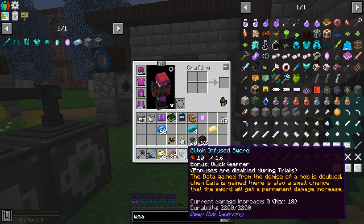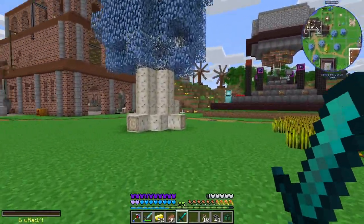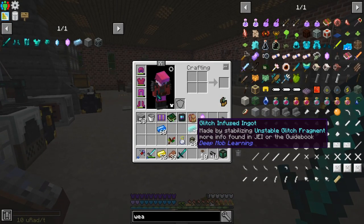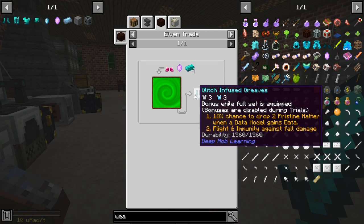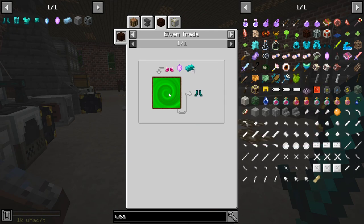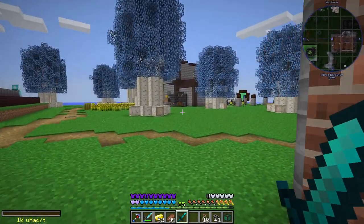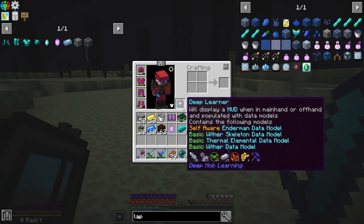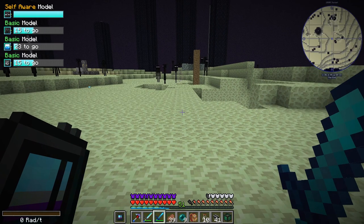So we can get a maximum damage increase of 18 - so we chuck some sharpness on there, that's going to be quite good. We just repeat that process, and actually I'm going to need more glitch ingots. We could make the boots but we don't get the bonus until we get the whole lot, so I just need to do a few trials. Our data model is now at the highest possible level and our sword is already doing 16 damage because it's leveled up a few times.